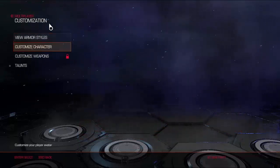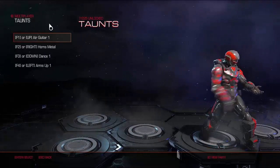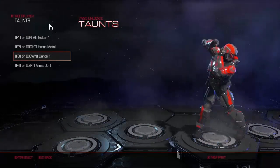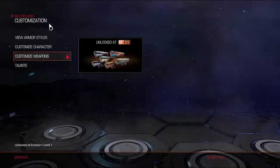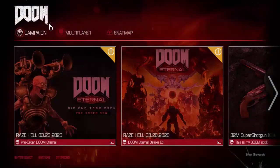Another cool thing is the customization — you can change weapon skin, armor skin, that kind of thing. You can also get taunts, because it wouldn't be an online shooter without taunts. Next time we're taking a look at another feature for this game: the Snap Map feature.